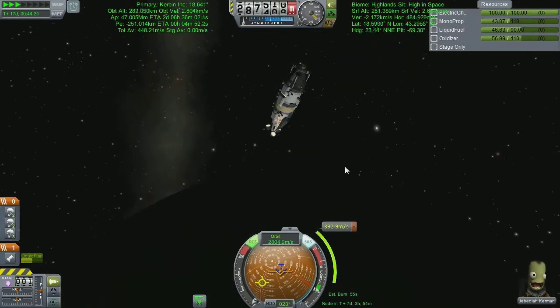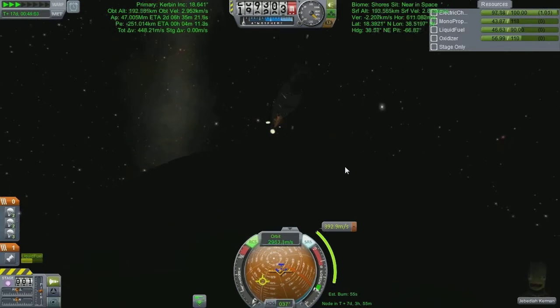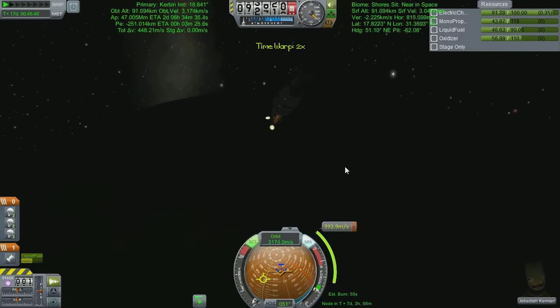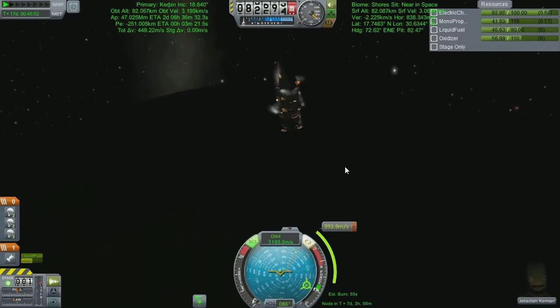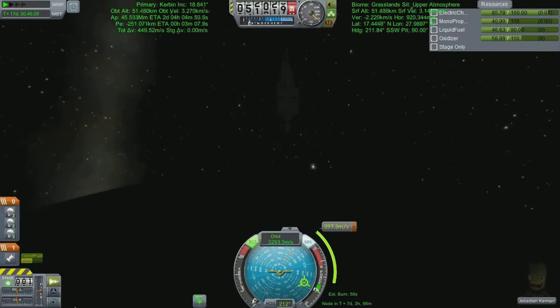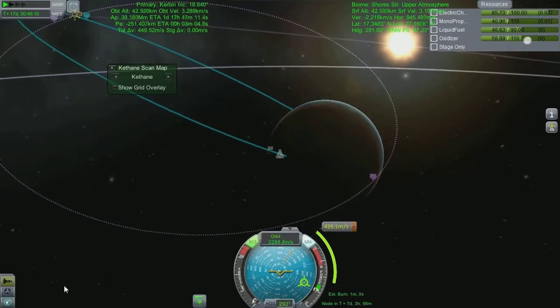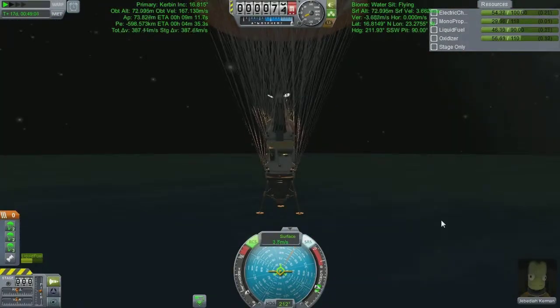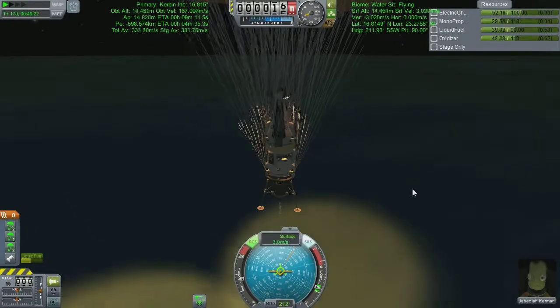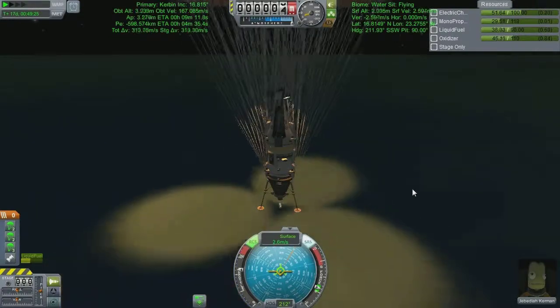I'd like to bring us in a lot closer - 400,000 metres sorry, 400,000 kilometres is quite a difference. Then we're going to come down and graze the atmosphere. You're just going to have to take my word that the reaction wheels kept everything in line, down to this beautiful landing. We're less than 100 metres off the floor here - I find this the most boring bit so I thought we'd skip ahead and just watch the actual landing, because this went pretty cool actually.